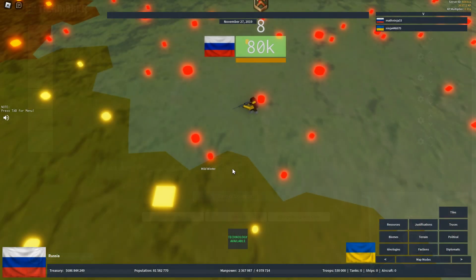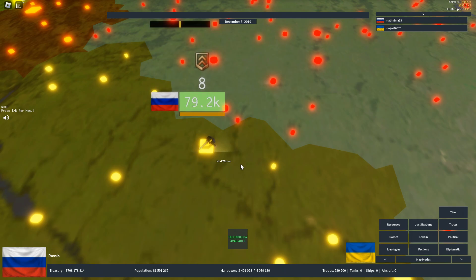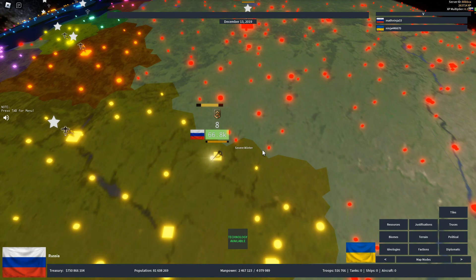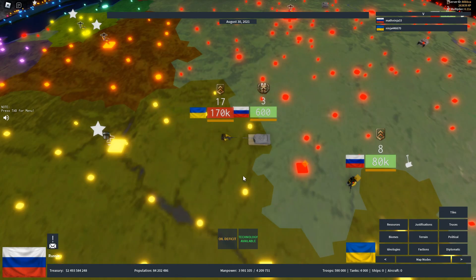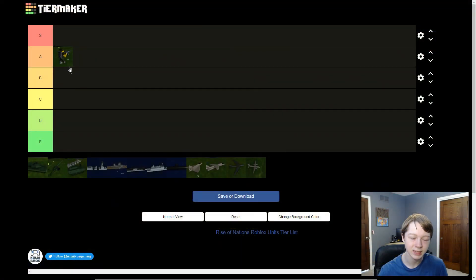Let's get started. First up is infantry — this is the main thing of the game. It can't be ranked any lower than B just because it is one of only two things that can actually take over cities. And if you get anti-tank in the technology tree, it can just plow through tanks, so I'm going to put infantry in A tier.